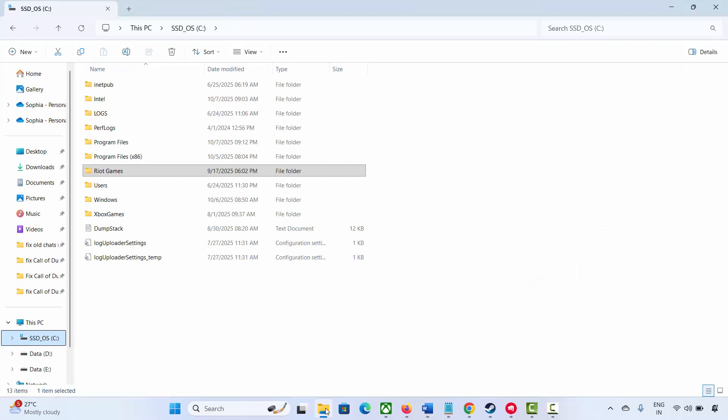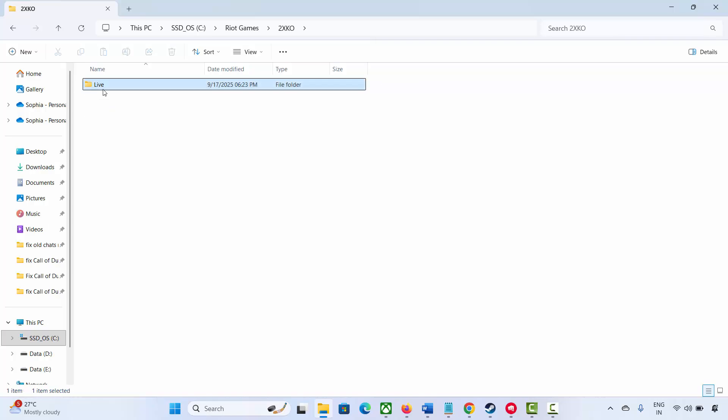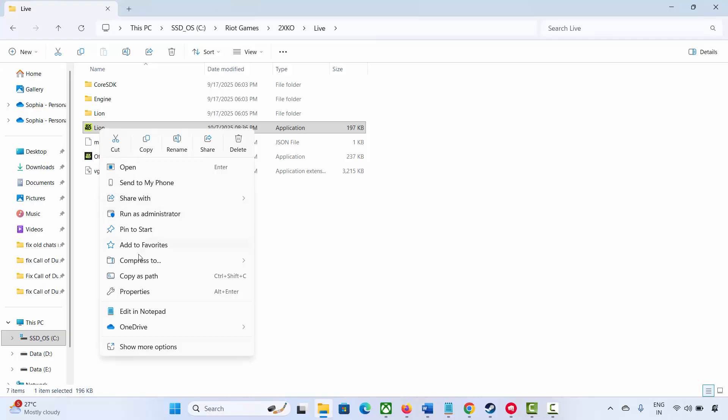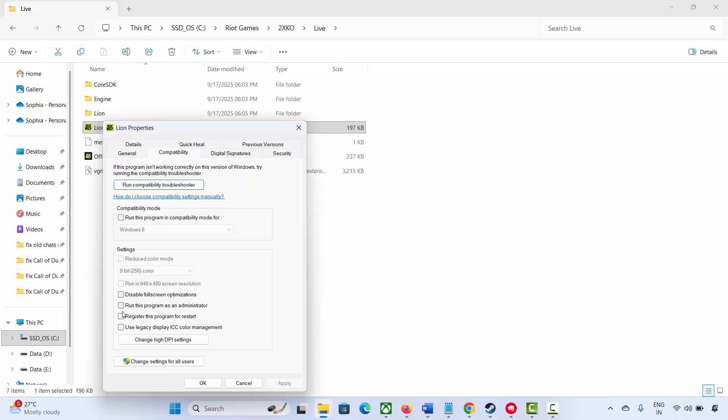Go to the Riot Games folder and select the game application. Right-click on it, click on Properties, then click on Compatibility, then select Run this program as an administrator, then hit Apply and OK. After that, try to launch the game and see if it is working.